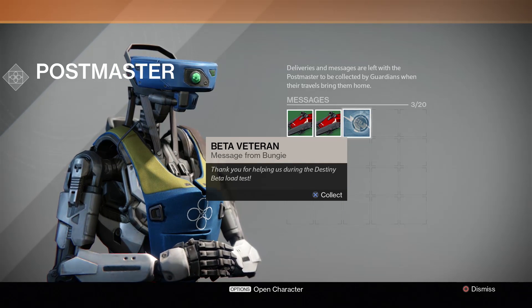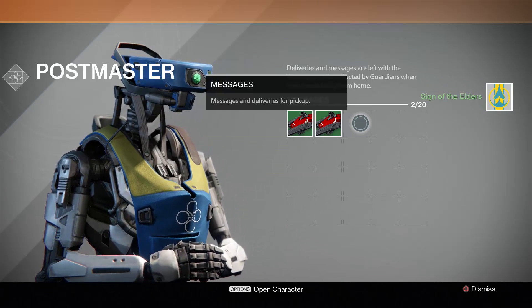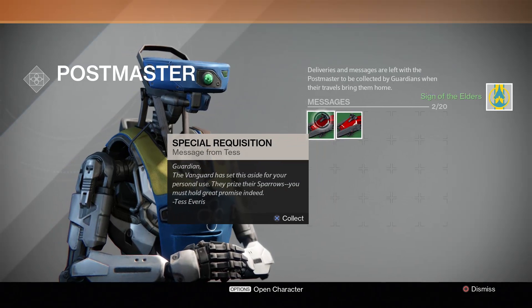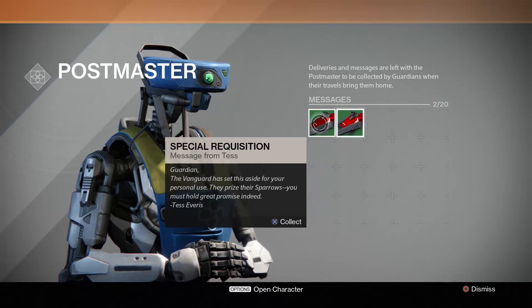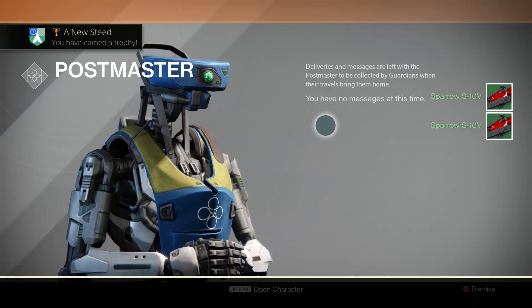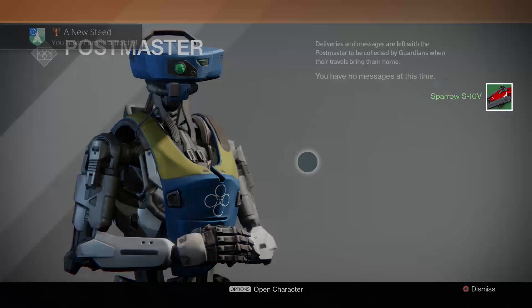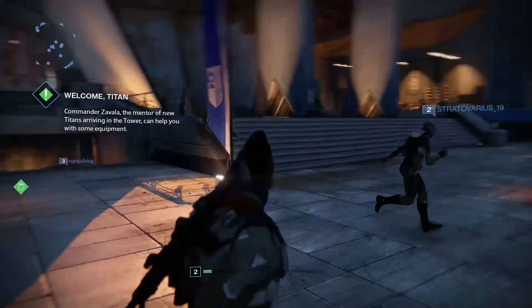Beta Veteran! Woo! Thank you for helping us during the Destiny Beta load test. What do I get? Sign of the Elders — that's awesome. So I have two of these. I guess I could just sell one. Sparrow S10V. I guess I could just sell one.